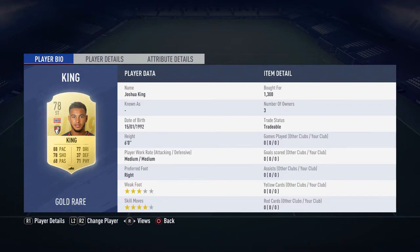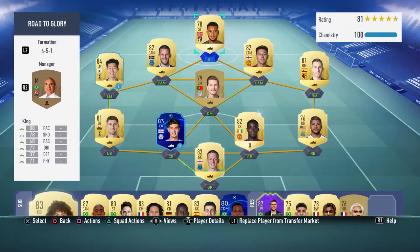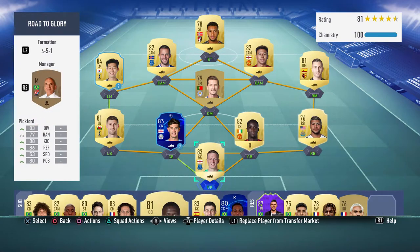I need to score three goals with a Norwegian player to get the Norwegian Player of the Month card, so Josh King fits perfectly. I'll use him to hit those objectives, get that POTM card, and then potentially use it in a future SBC. Those are the two teams we're running with four episodes in — really happy with them.